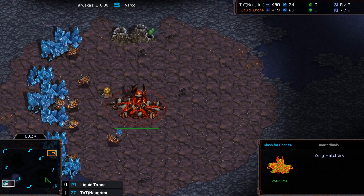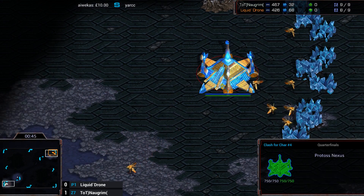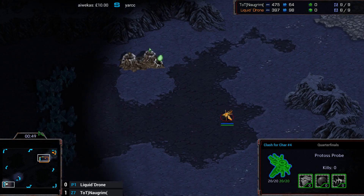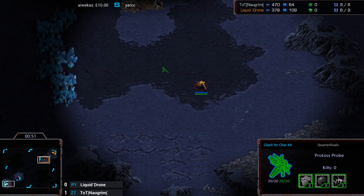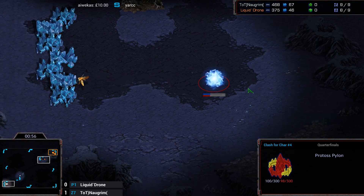I wouldn't say it's Drone's choice — it was just the next in the map pool. Also, I got confused there because Drone is Protoss, not Zerg. It's his name — like, he off-races PvZ I guess. He needs to think of the poor casters with that name of his.